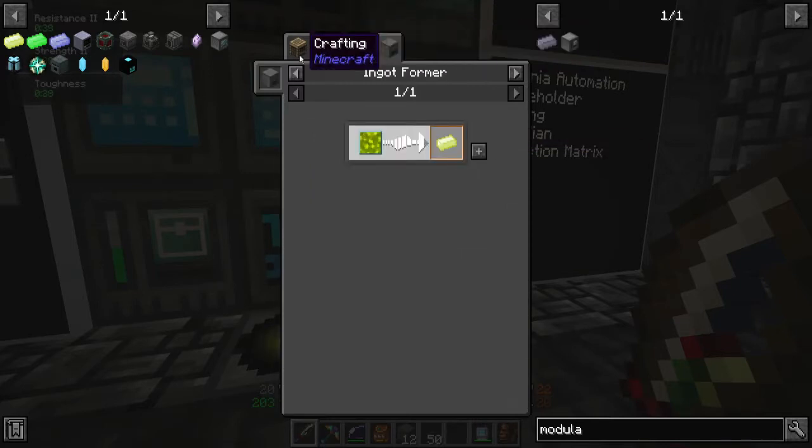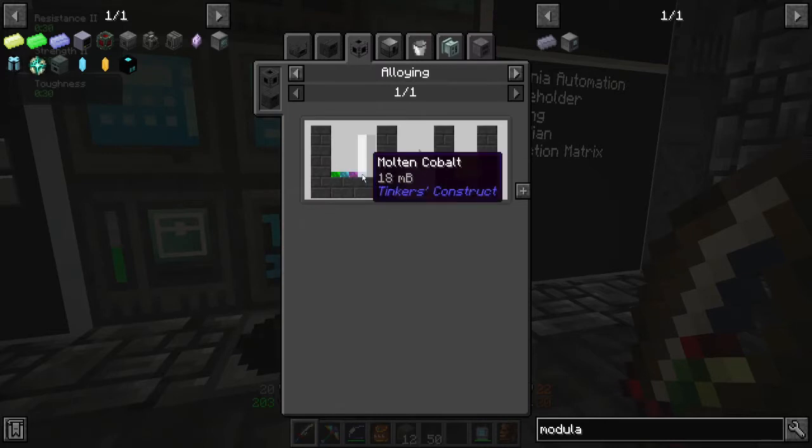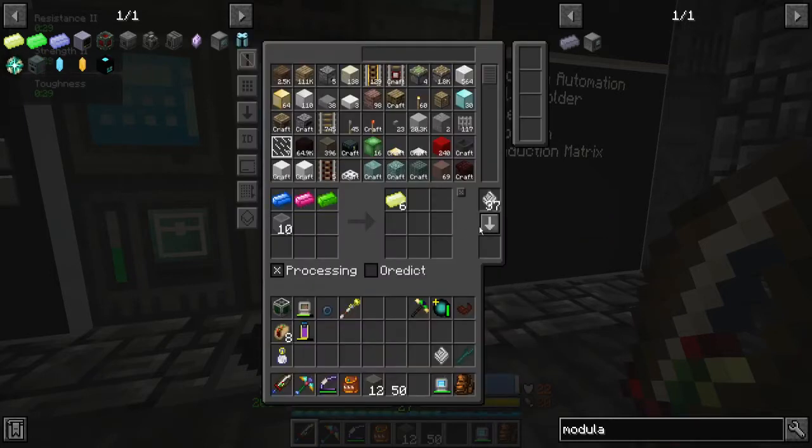Mirian — Mirian was always fun. It's basically a block of glass, one ingot each of cobalt, elementium, mana steel, and terra steel equals four ingots of Mirian. But if we go into here: three ingots — and notice there's no cobalt — and ten glass equals six Mirian. So we're spending more glass, which is honestly not a problem, for about 50% greater efficiency on the Mirian output, plus one less item.